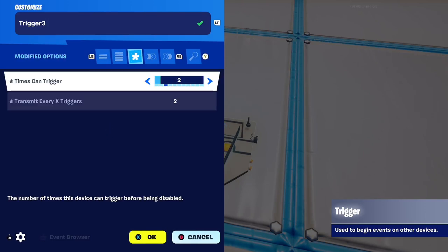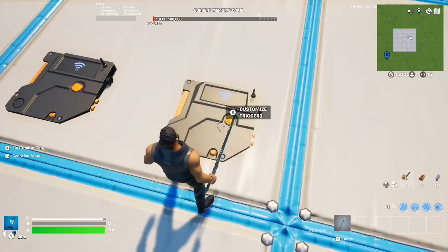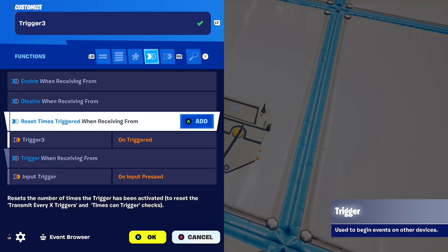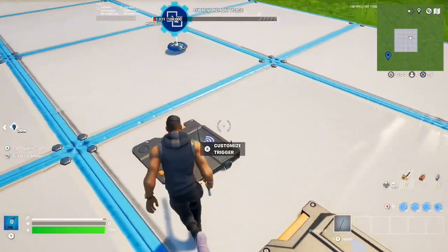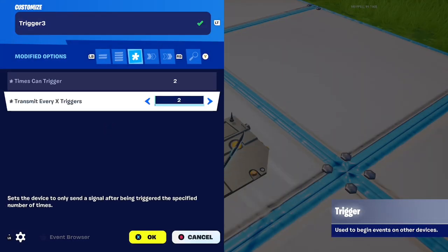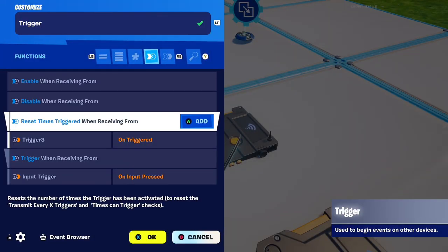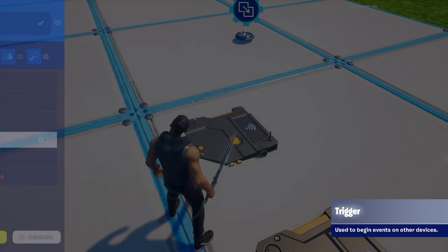Get down another trigger. For this one, times to trigger is going to be two, and transmit every X triggers is also going to be two. Once it's triggered twice it's going to remove the first person. Go to the functions tab and make sure trigger when receiving from is also on input trigger on input pressed. Then put reset times triggered when receiving from this trigger itself — so trigger three — on triggered. And for the first trigger, make sure reset times triggered is also the second trigger — the one that has times trigger two — so that's trigger three, because we want this to reset once this one's been completed.